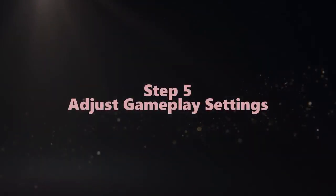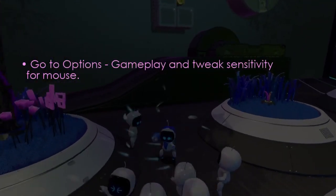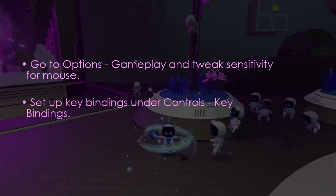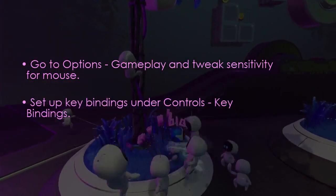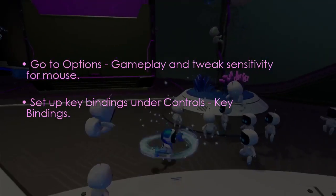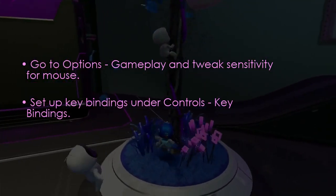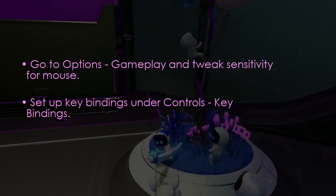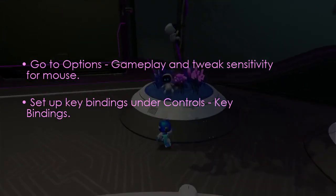Now here we need to adjust some settings. Go to Options, then select Gameplay and tweak sensitivity for mouse. Then set up key bindings under Controls and click Key Bindings. Here you can configure your settings and you're good to go.